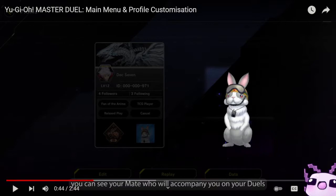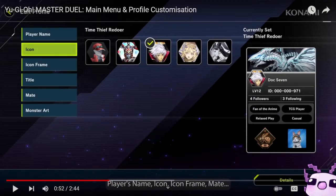Each and every player has their own Dual Buddy. When you select the Dual Buddy, you have your Player ID, Followers, and Following, making it easier to play with friends and set up duels. You can also set roles like Fan of Anime, TCG Player, Relax Play, and Casual, which describe what kind of player you are. There's also a rank icon — shown here as Bronze Three.